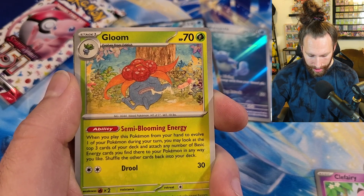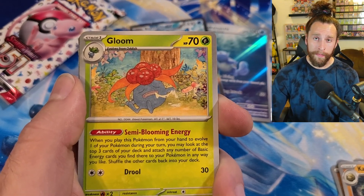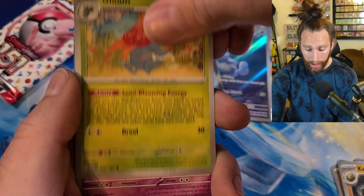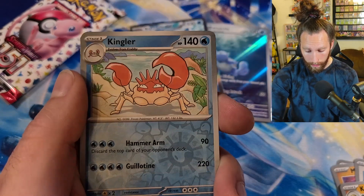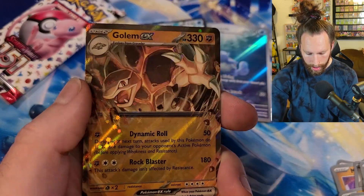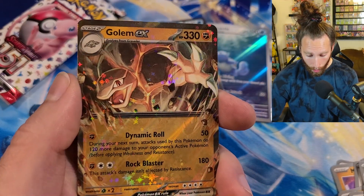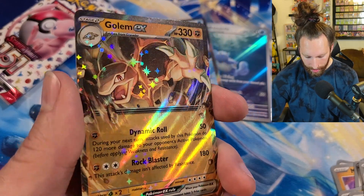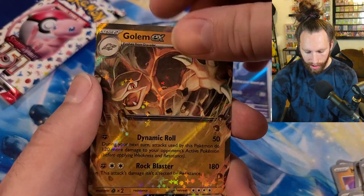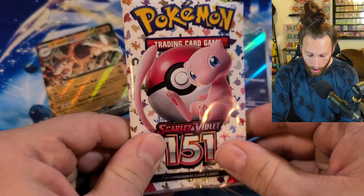We got Gloom - everybody thought this Gloom was going to be good, as well as the whole Vileplume line. When you play this Pokemon from your hand to evolve, you may look at the top three cards of your deck and attach any number of basic energy cards you find there to your Pokemon in any way you like - kind of like an Electric Generator in the Miraidon deck but only top three. We got Clefable Follow Me, Kingler, Giovanni's Charisma reverse, and a Golem EX - not playable but a pretty cool, hefty looking Pokemon.